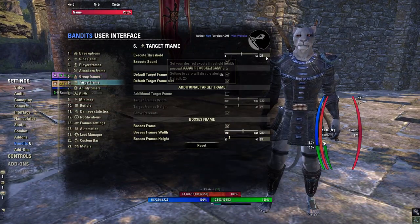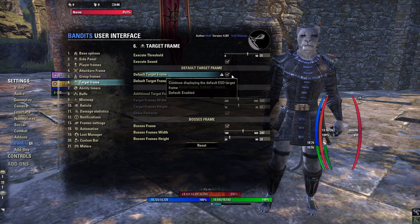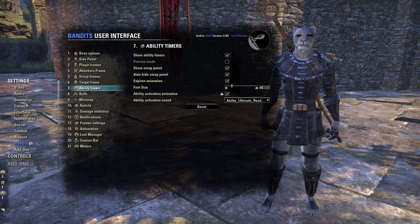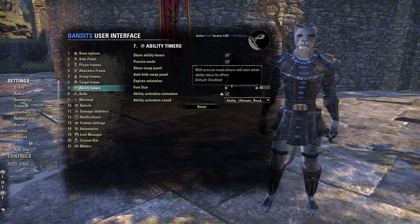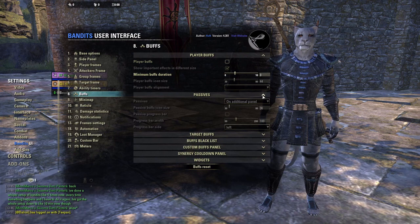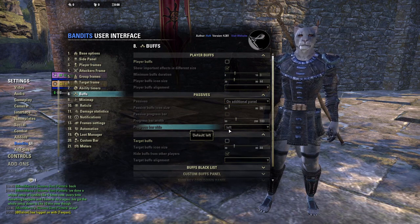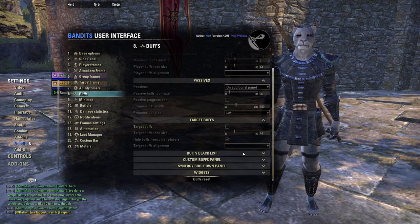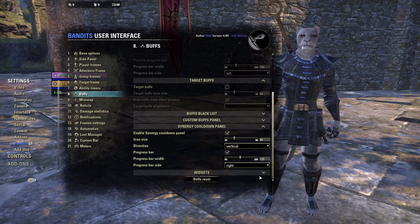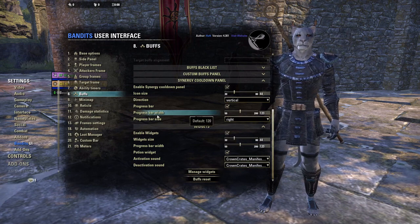Target frame — I like the execute sound, and execute warning I set at 35%, depending on your execute though. Ability timers — I like precise mode. Buffs — I use Srendarr for most of my buffs and Bandit's widgets, so I will turn these off. You feel free to use these, go ahead and play with them and see how you like them. Synergy cooldown panel — I like this; it tells you when you're ready to receive a synergy again. Widgets — I'll be doing another video on widgets, it's very handy. Go ahead and turn that on now, it doesn't hurt anything.